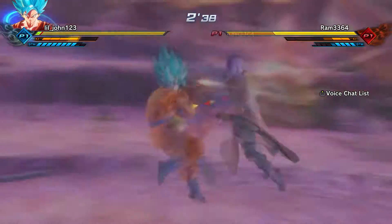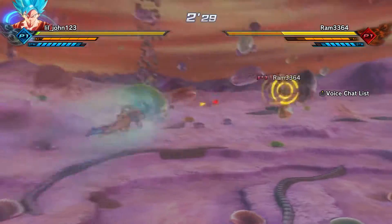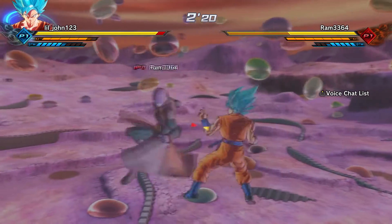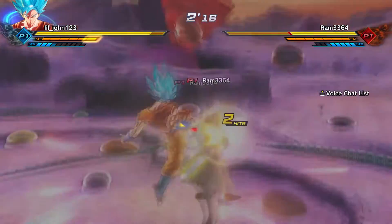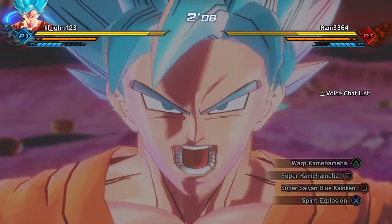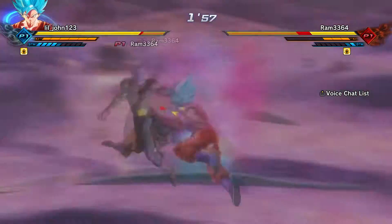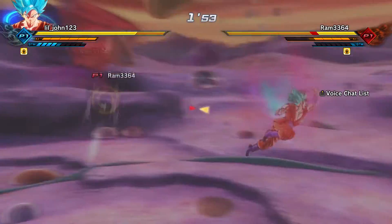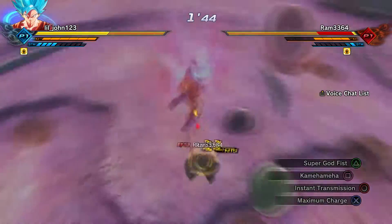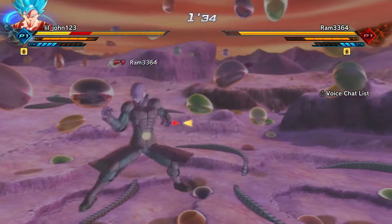I need to showcase — let's see if we can win a match using Kaioken times 10 all the way through. That's probably not going to happen. I need to get his health low enough — I want to at least get down his first health bar. It seems like he's lagging a little bit. I'm going to try it — I'm going to go with Super Saiyan Blue Kaioken first. We can transform at the same time — that's sweet. He tried to stamina break me. Nope, we ain't having none of that. I want to at least get his first health bar down before I start depleting my own health bar.